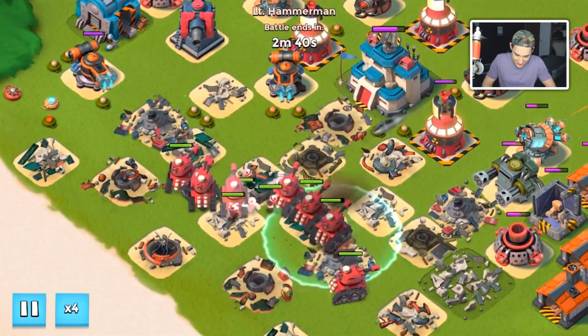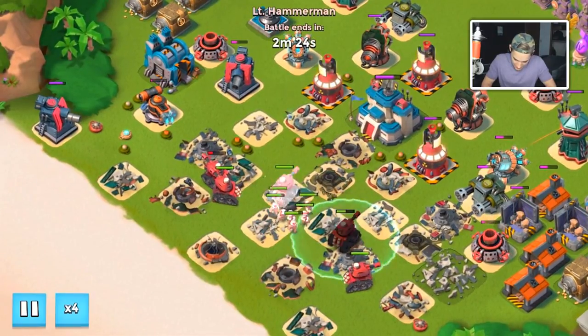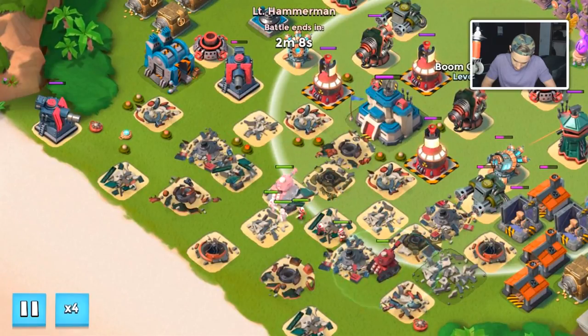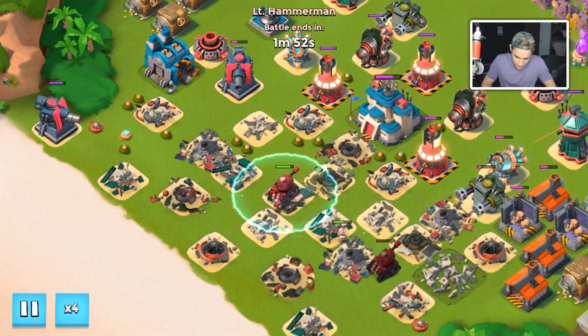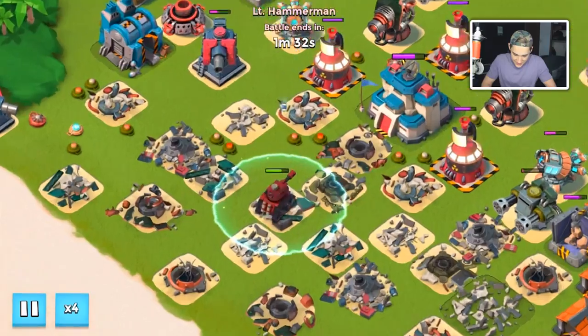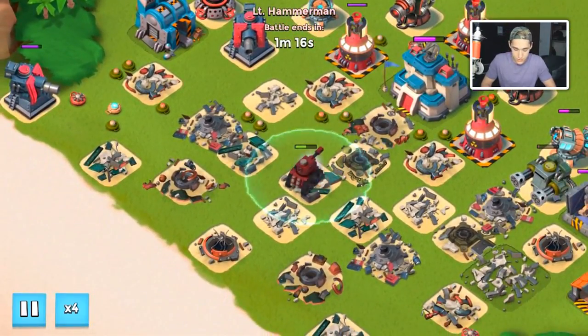Here we go! Oh dang it — okay we might actually lose this. Probably not, we'll beat it. Our boom cannons need to represent and come into action here, and our shock launchers are doing a great job. Let's keep shocking these troops. I want to see how much the Gumboot energy boost actually is.